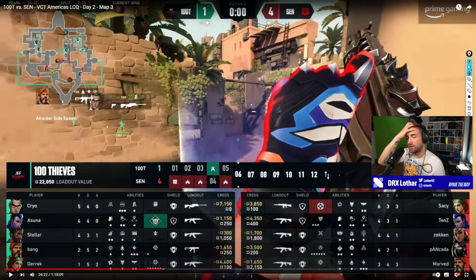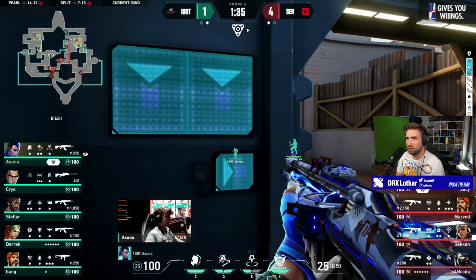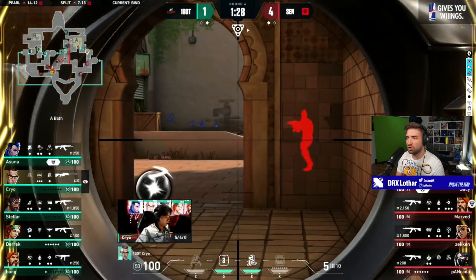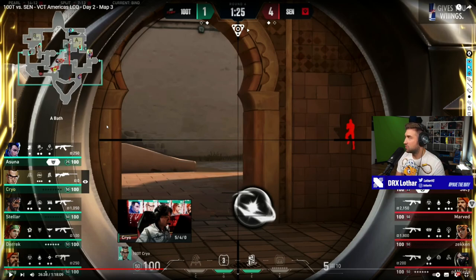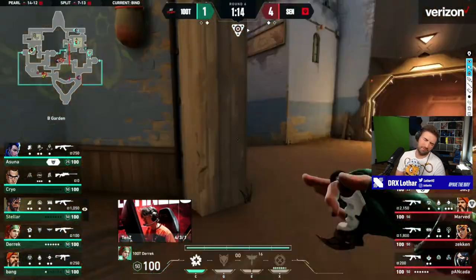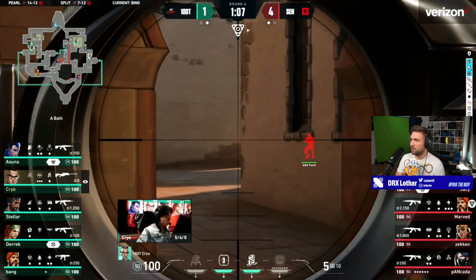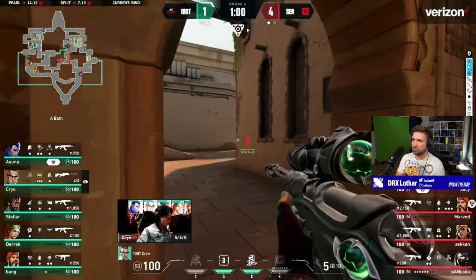Similar setup from Sentinels on attack, but no one on long B - what is the plan? He conditioned that he TPs but also opened the doors already so they know there's someone in showers, then he just peeks out. Tens, please start using the gun drop technique because no one is falling for this. I'm not happy seeing tier-one pro players who spend ungodly amounts of hours in the game playing Yoru so much in ranked, and that clone is just bad.